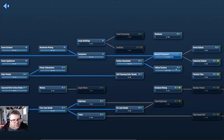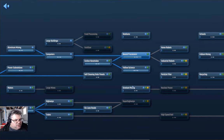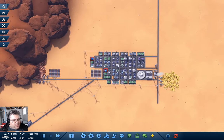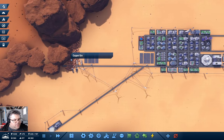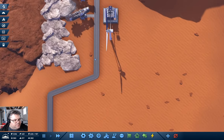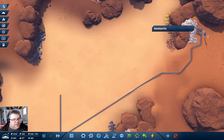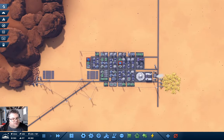We're researching neural processors. After that, not sure what we'll do next. The whole situation is we have a colony city over there, mining iron here, copper over there, sulfur and sand over there, and we started mining aluminum over here — which is a long way away from anything, so we probably want some better transport.